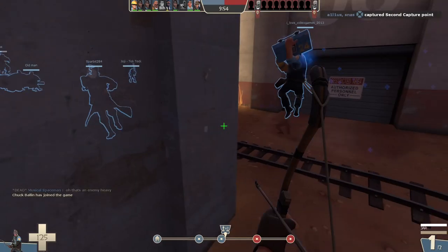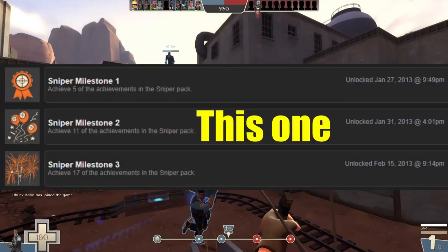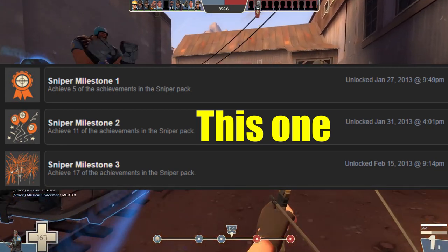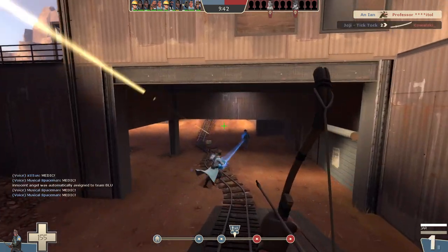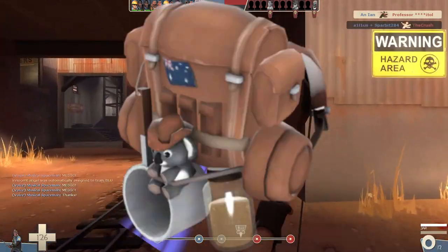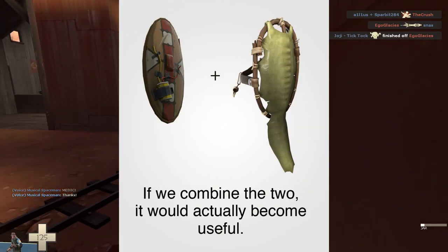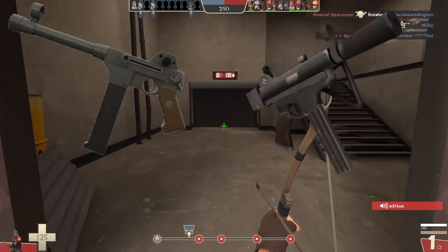The Jarate is an unlockable weapon for the Sniper acquired from the Sniper Milestone 2 achievement, which is quite ironic since approximately about a seventh of all the achievements the Sniper has are locked behind using this weapon specifically. Now, one would suspect the Jar of Human Urine would be an inferior weapon to have in your secondary slot when your alternatives consist of a backpack that regenerates your health, the ability to become immune to afterburn and backstabs respectively, as well as your choice between not one, but two SMGs.